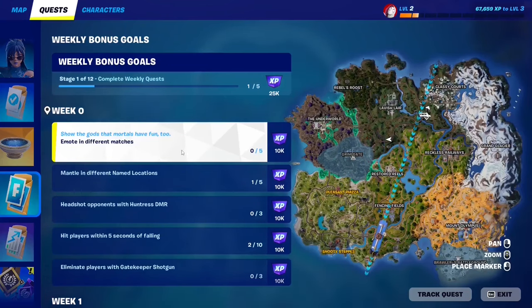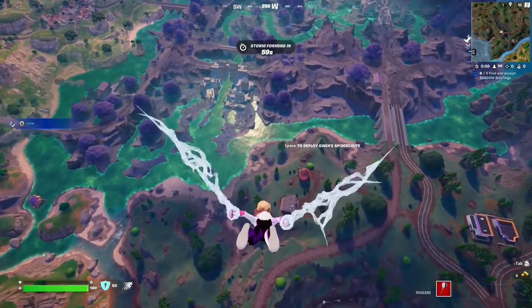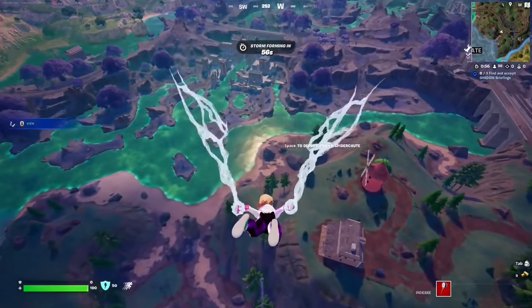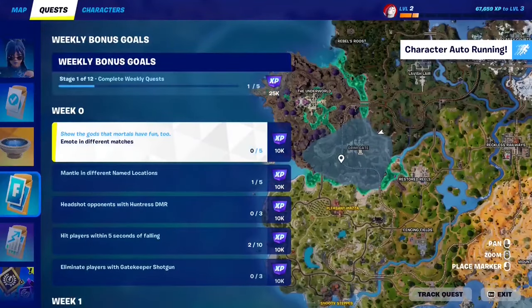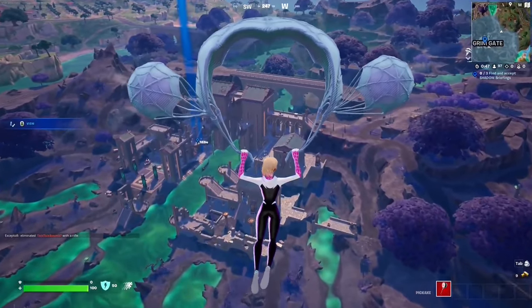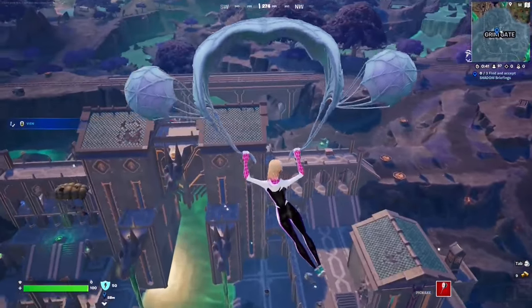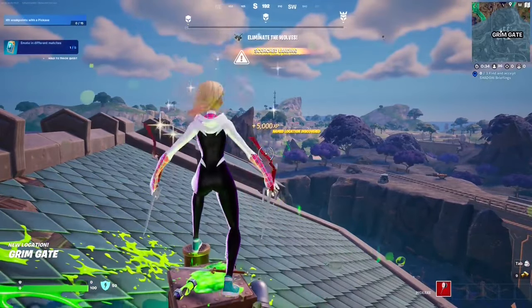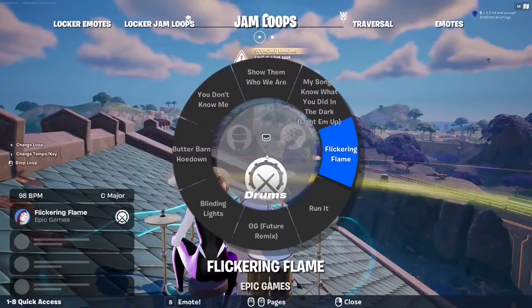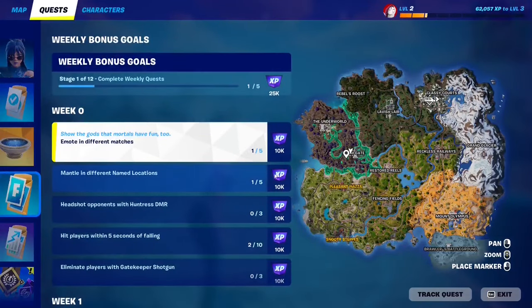For this Week 0 quest, you have to emote in different matches — you'll need to jump into five different matches. In each match, land as fast as you can and emote immediately to make this as quick and efficient as possible. To emote, press your interact button — on PC that's B. You can only count one emote per match, so make sure to do this in five different games.